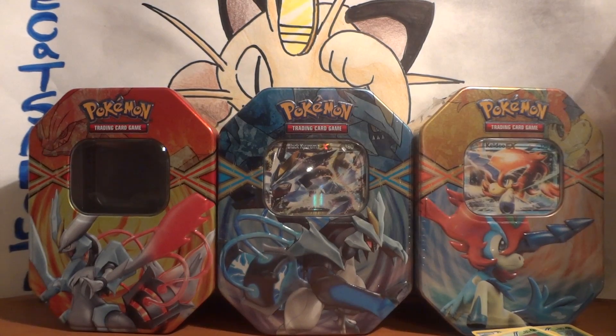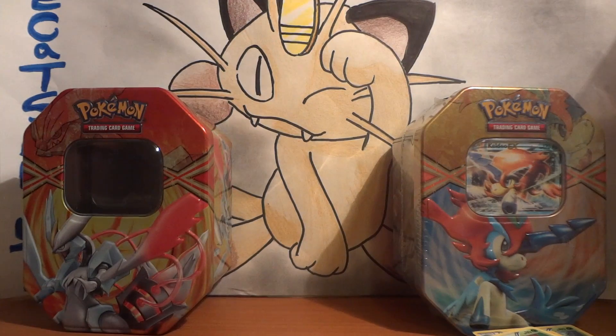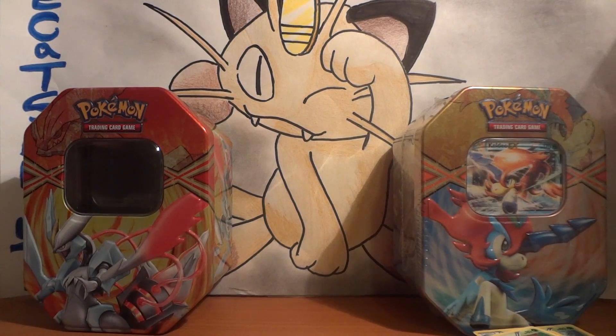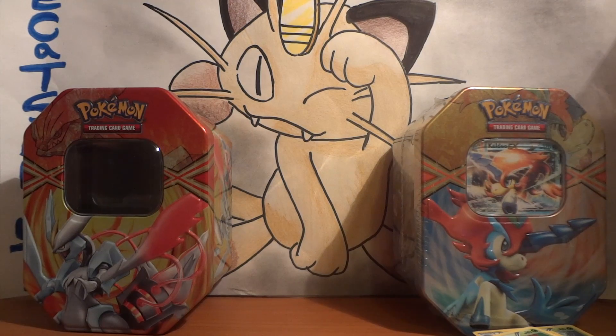Welcome back to day two of my tin opening. Yesterday I opened up the white Kyurem tin, and today I'll be opening up the black Kyurem tin. For all those that are going to ask, you can find these at Walmart, Target, Kmart, and Toys R Us — they're pretty much out in major stores, and you might be able to find them at some drugstores. They're 18 bucks each at Walmart; not sure what they're running at other places, but probably about the same.